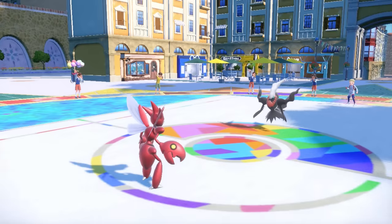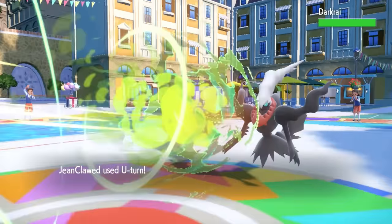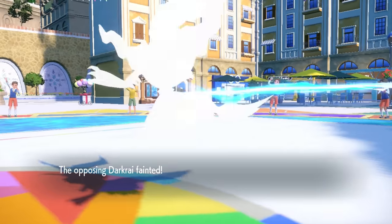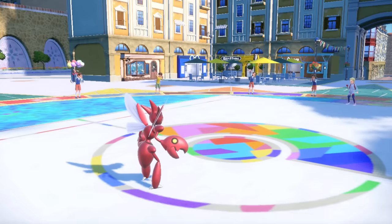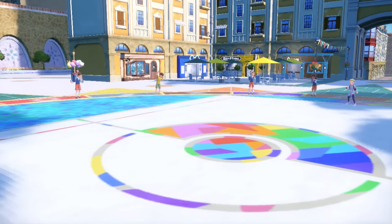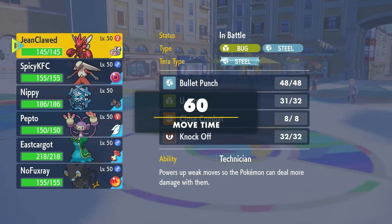They actually decide to go for the Dark Void. Of course, it is going to miss — even though we do have some big old meaty claws that are an easy target — we dodge the Void, and I'm able to then go for the U-Turn, and that just straight up knocks out the Darkrai, which is a fantastic way to start the match. That definitely would have been very bad if the Void connected, but we're in a good spot here to try to figure out some momentum.